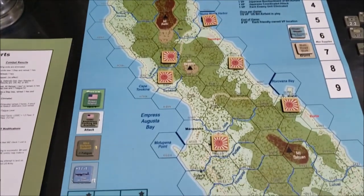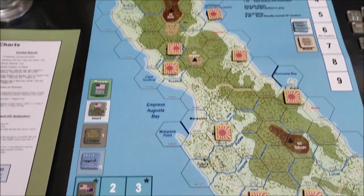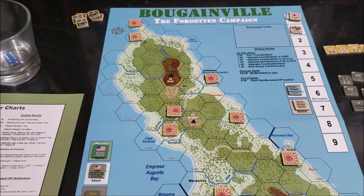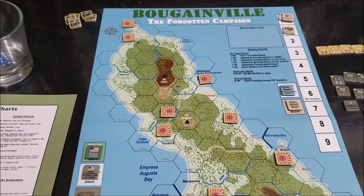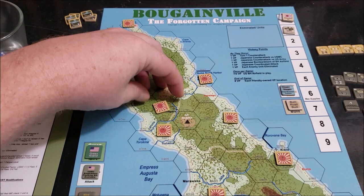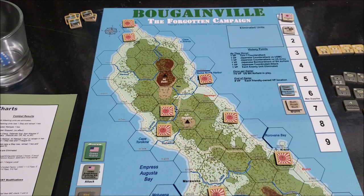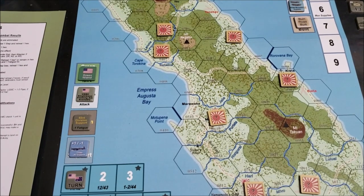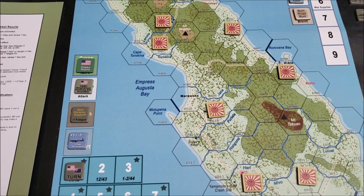Several of the Japanese forces have specific hexes they have to set up in, and there is a small handful that can set up anywhere. There are also a couple of dummy counters out there. Basically, for units that had to be in specific hexes I placed them there, but the ones that could be placed anywhere I shook up and randomly placed. Since I'm playing against myself, I really have no idea what the dummy units are, which is good for maintaining the fog of war.